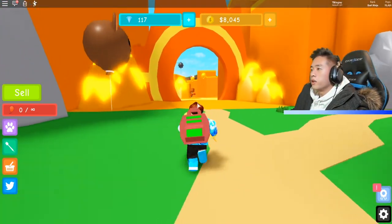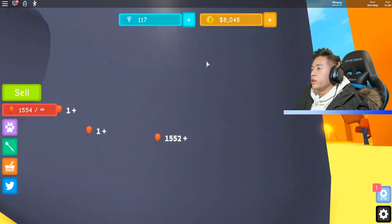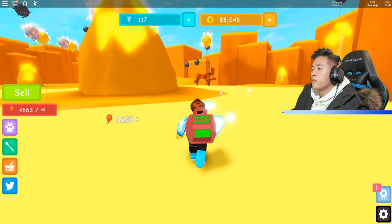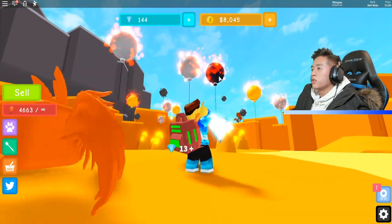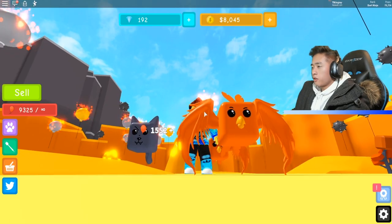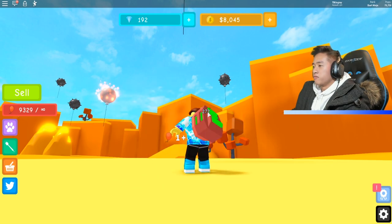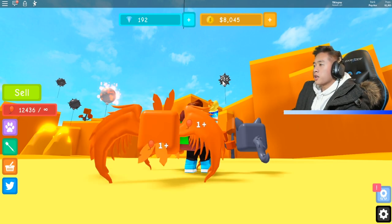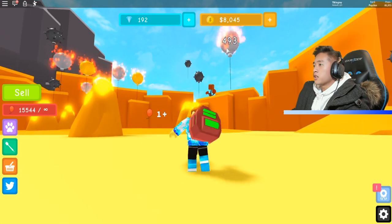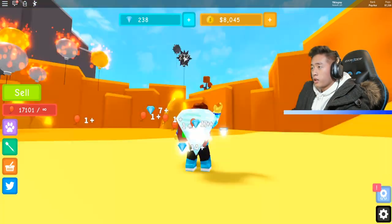Let's go over here with our new dart — maybe we can pop balloons a lot quicker now. It only takes three. And it gives us 1,500? Wow. Let's see what happens if we get to 50,000 pops — maybe we'll get a lot of money from it, maybe a million dollars. I'm trying to get the number one dart in the game, and right now we're killing it. We're on top of the leaderboards with almost 100,000 pops.